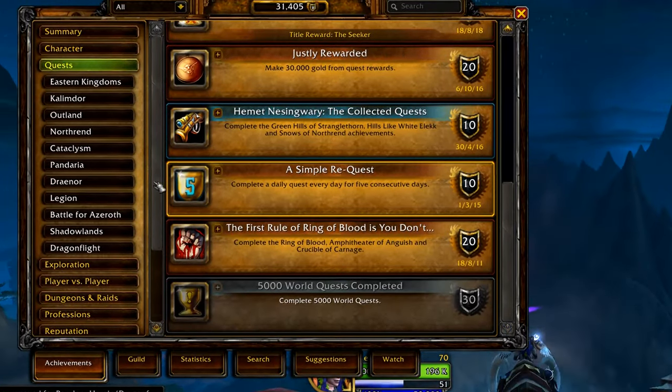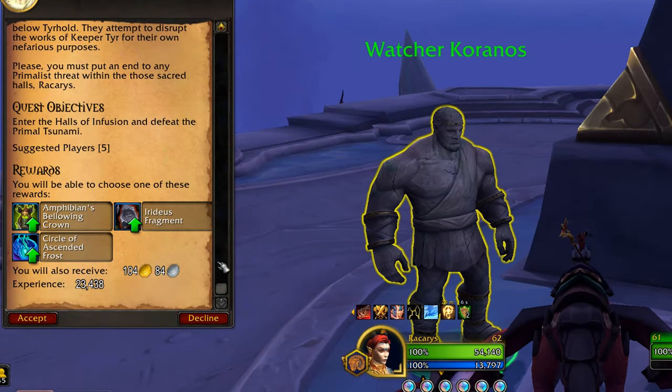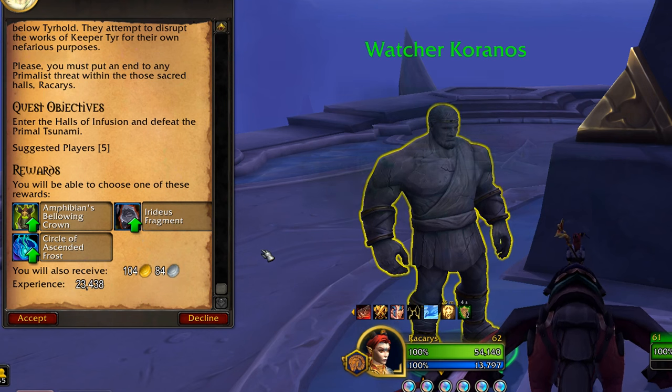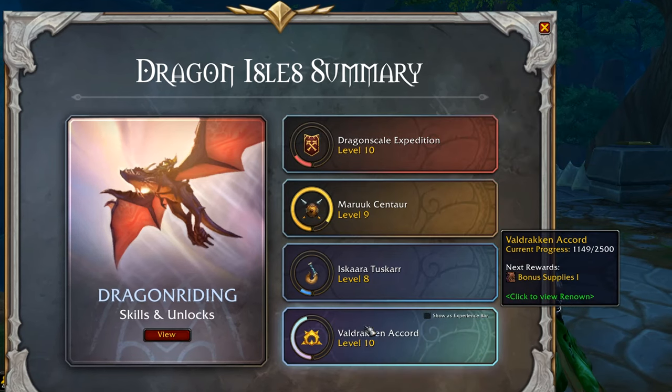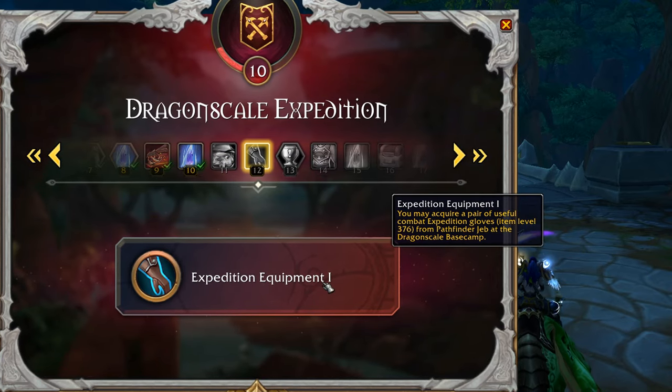First, you should complete all the main and side quests and get Loremaster of the Dragon Isles. You'll get a lot of items and many can get upgraded to epic quality, plus you'll get reputation, resources, some gold, and a few decent pieces of gear from all of this.